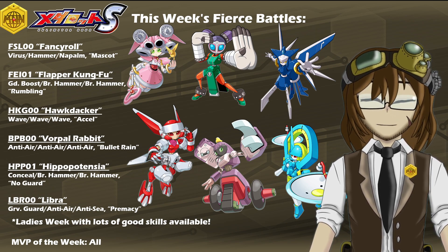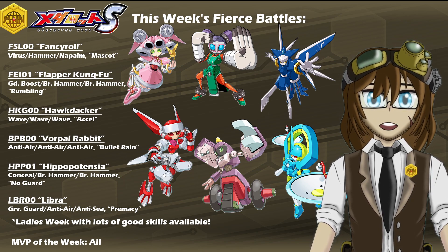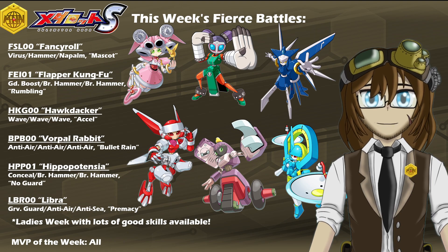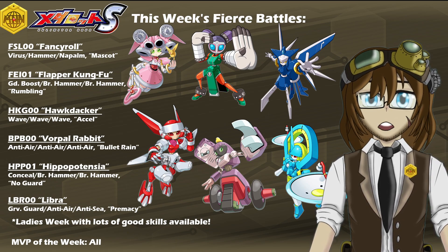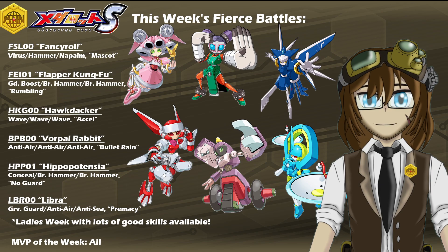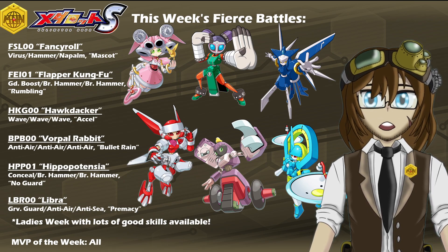Now honestly, it was really kind of hard to decide on an MVP of the week, primarily because all of them have something really useful they can bring to the table, even if some are more niche than others. Flapper Kung Fu and Hippopotensia for Break Hammer, even if they are both heavy. Vorpul Rabbit and Libra as examples for Anti-Air if you need that for your Tornado Anti-Air Spam. Hawk Dacker and Fancy Roll for more conventional combat needs. So I'm not really going to give an MVP of the week to anyone because they're all worth farming in one form or another, and who gets higher priority I'll leave entirely to you based on your needs and what's currently in your libraries.